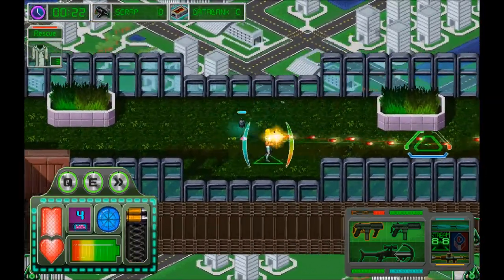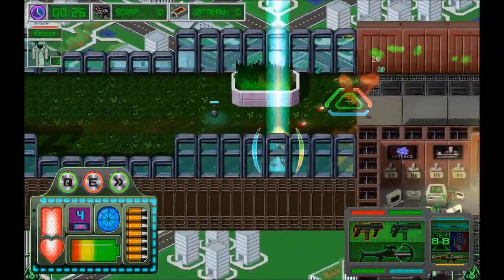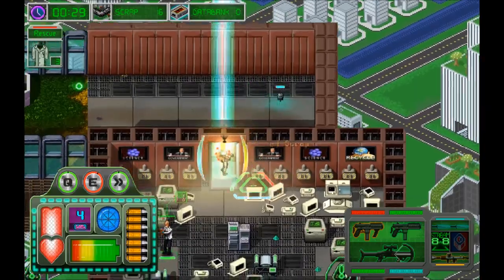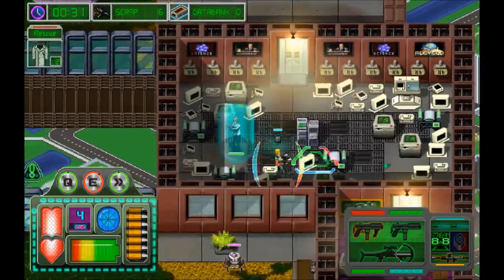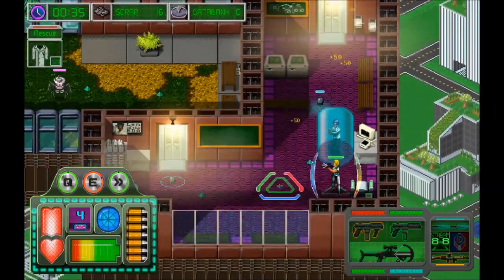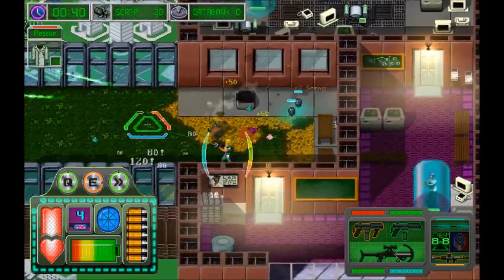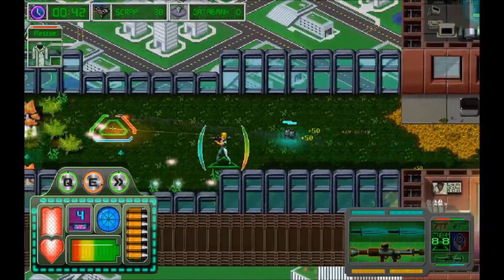In the bottom left, you have our stats as well as some special abilities that we get. And then in the bottom right, you have whatever our loadout is. But this creates a very big problem — I can't see anything that's happening in the bottom left corner of the screen, which makes it very hard to actually move that way.